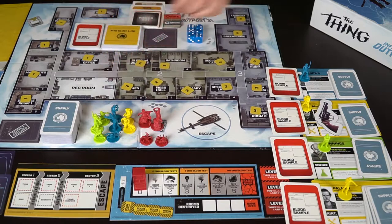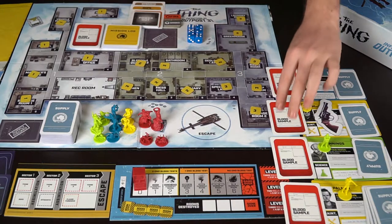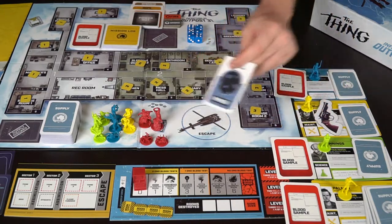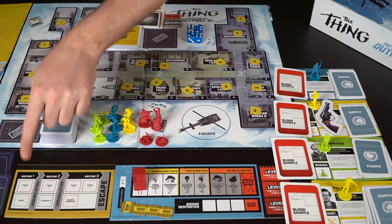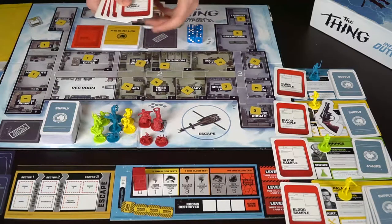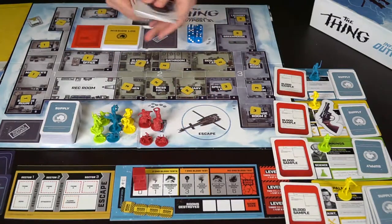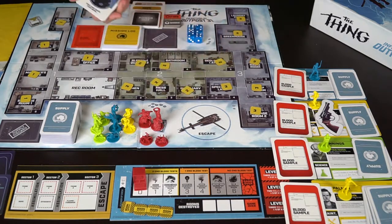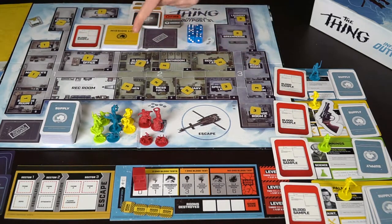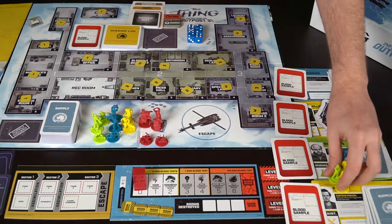Back to the board setup: here are all the characters and their blood samples — they could secretly be an imitation, or just a simple human. As the game goes on, different sectors open up and assimilation occurs — you give people blood samples from the deck, and they have a chance of going from human to imitation. You never turn from the Thing back to a good guy — it's always good guy to bad guy. These are hidden, just like any other traitor-based game. All characters start in the rec room.